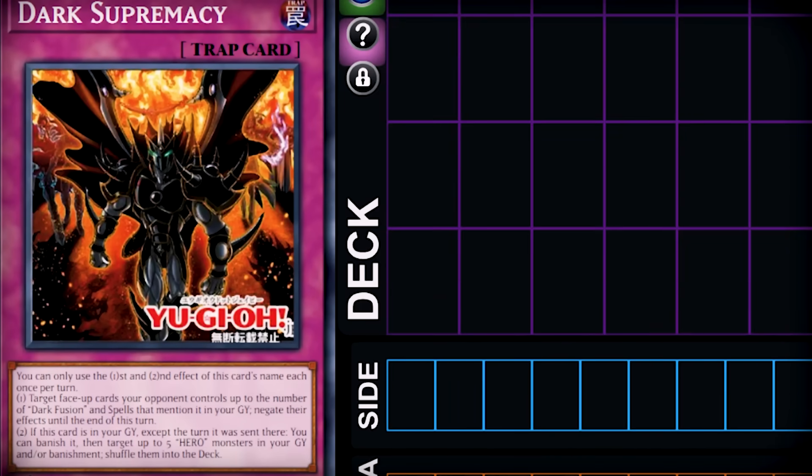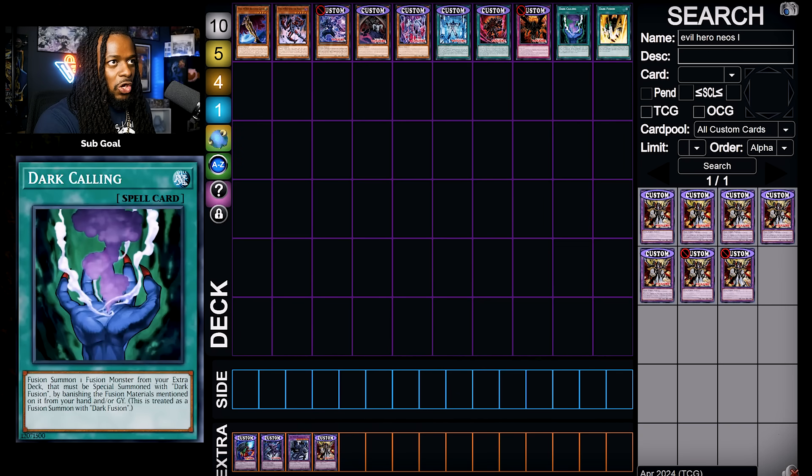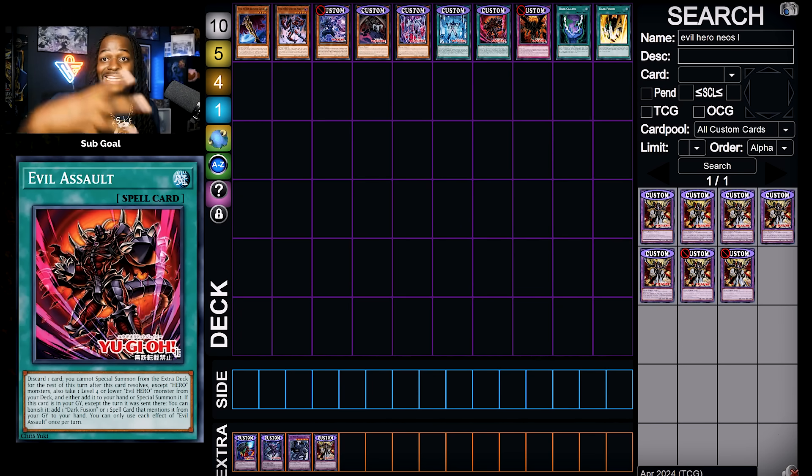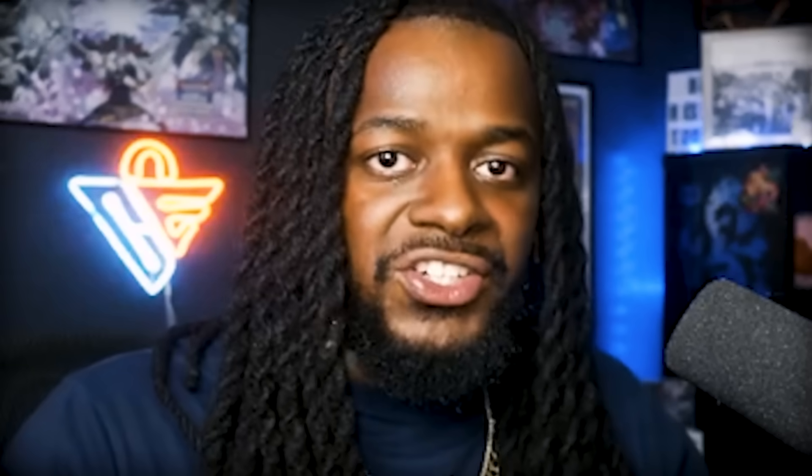Dark Supremacy is easily the best card. It allows you to negate face-up cards on the field up to the number of cards that have Dark Fusion in their text in the graveyard. If you count Dark Calling, Dark Fusion, Dark Contact, and Evil Assault, that's up to four negates. But let's be honest, ain't nobody got time to be playing all that. There is a combo for the full evil hero setup — I'll leave both links in the comment section — but the problem is you've got to play a lot of bricks.